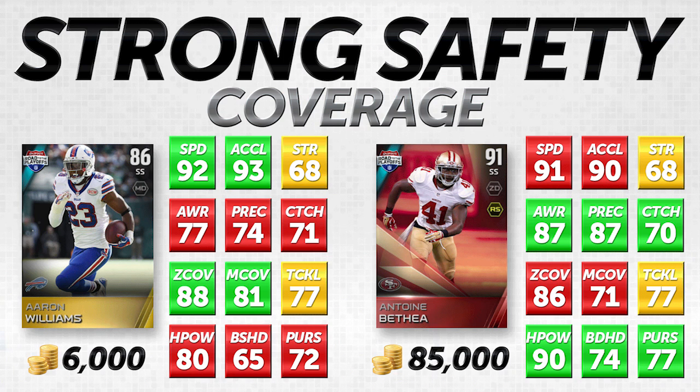Aaron Williams is 86 overall versus Antoine Bethea being 91 overall. Even without looking at any other attributes, you can almost guarantee that the major difference between gold and elite items is almost always going to be an awareness and play recognition boost. Unfortunately, there just aren't many items at a low price that have great awareness and play recognition along with good attributes elsewhere. On the left-hand side of your screen you've got Aaron Williams — 86 overall gold Road to the Playoffs — compared to Antoine Bethea, 91 overall Road to the Playoffs. Antoine Bethea has an 86 zone, pretty solid, but Aaron Williams has a two-attribute advantage at 88 in zone.